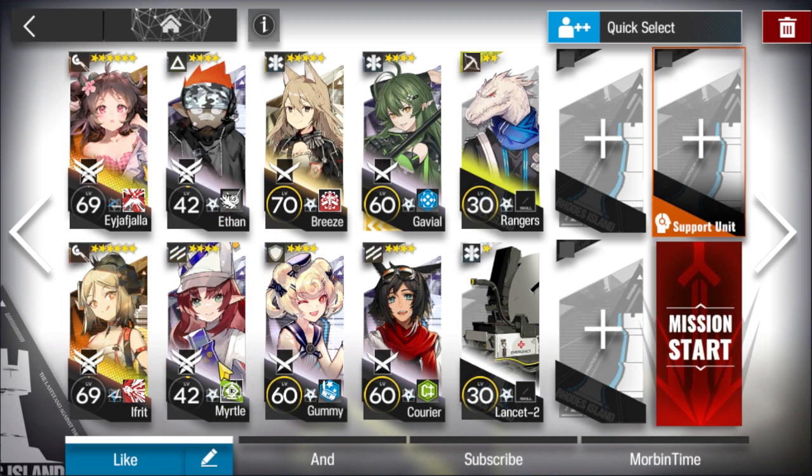Myrtle can be replaced with other flag guards. Breeze and Gaviel can be replaced with a good Murdox. Gummy with a good healing defender. Quarrier with a good defending vanguard. Quarrier is actually a pretty good spot here because his attack hits twice. And Rangers — the cheapest sniper you have — he's just here to clean up the death spawns, and you don't need damage on that unit.